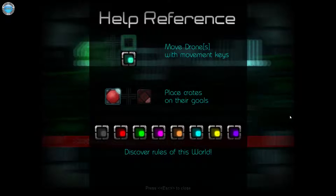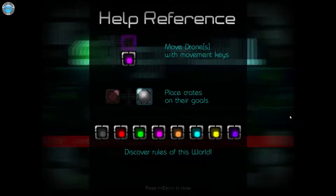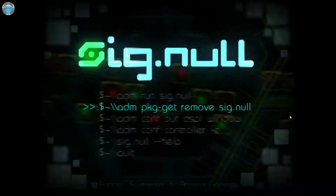This is the help. Remove drones, place crates on their goals. And that's it. Discover rules of the world. Pretty simple, let's start.